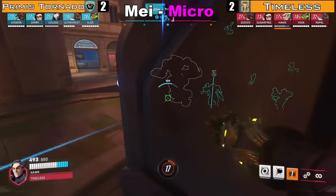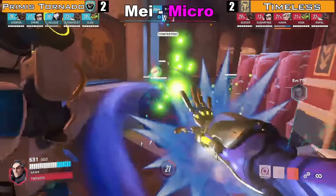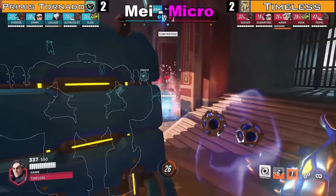Hawk should be rocking the Mei here after she gets walled, as the normal combo in the Sigma Brawl is wall, rock, and then amp speed in — and honestly, that probably would have killed Sam here. But unfortunately he rocks the Ramatra instead.